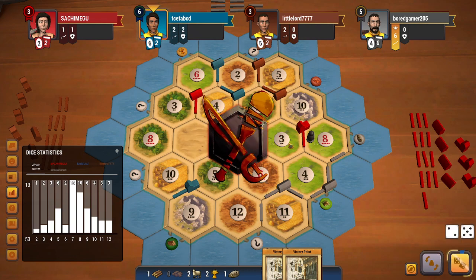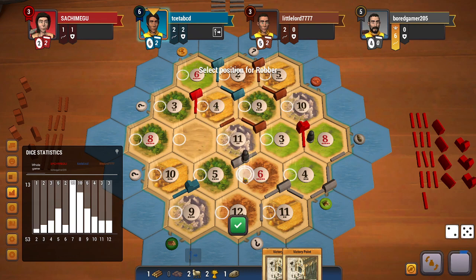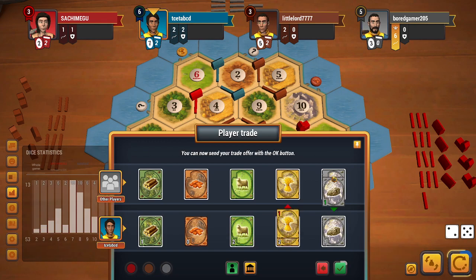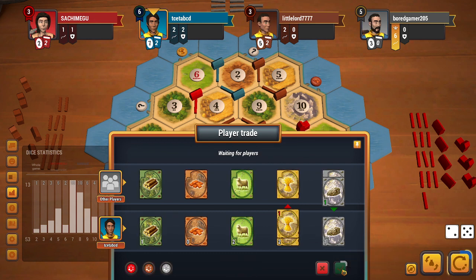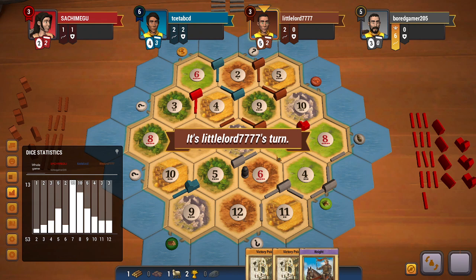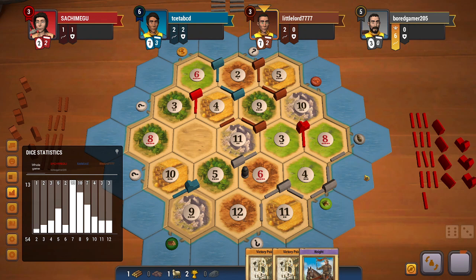A 7 rolls. As explained, I will be stealing from grey — I get a wheat. I offer a wheat for ore, but grey won't be accepting the trade. I do get a knight, so I will be able to get the largest army next turn.